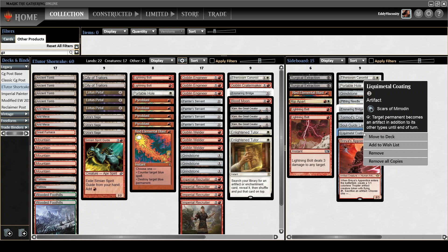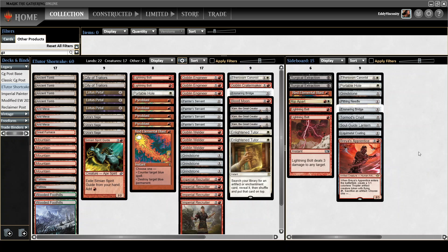I have Liquimetal Coating here to help pressure the mana base. Pretty much any matchup where Blood Moon is a lockout, Liquimetal Coating can also be good. There are some fringe synergies — say, you turn your own City of Traitors into an artifact and then sacrifice it with a goblin before its sacrifice trigger goes on the stack due to playing another land. Sometimes that comes up.